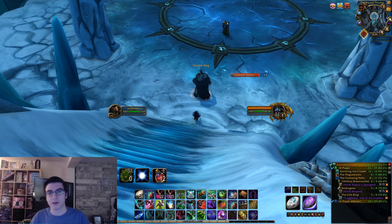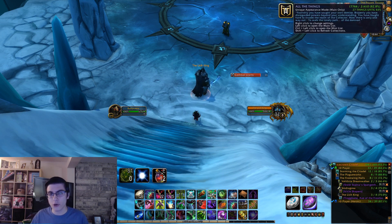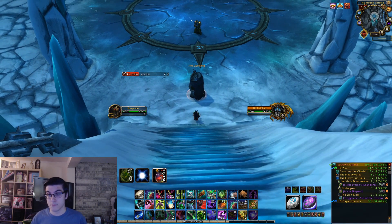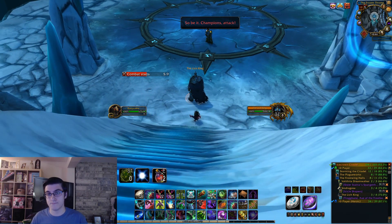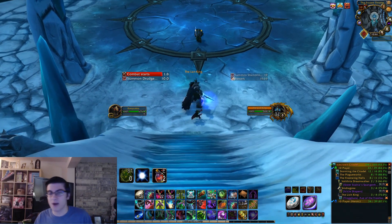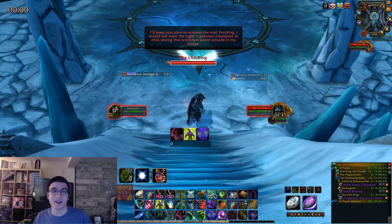With those two things out of the way, let me actually show you how to do this. Obviously this is on the Lich King — go ahead and pull him. And get ready for this, because this is going to blow your mind: you're going to essentially AFK. Pull the Lich King, sit at the bottom of his throne, and he's going to start summoning these ads.